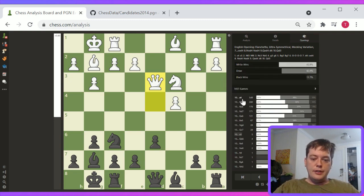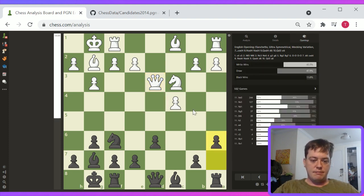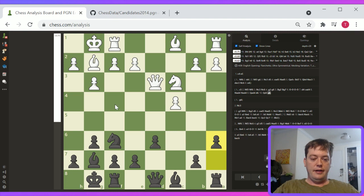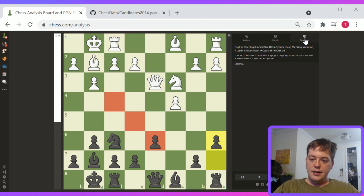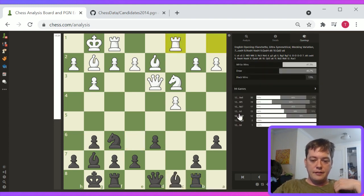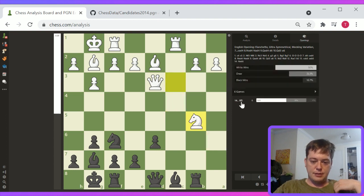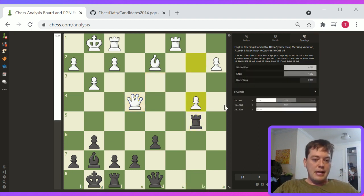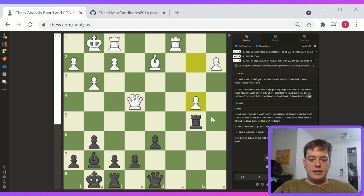I would play a quicker b5 here. This line looks good to me — c takes, c takes, knight takes, bishop f5. Then threats on this b5 pawn. This ends up being pretty solid. These pawns are connected and passed — that's dangerous for black. Material is equal; black's bishop is slightly better. This is a somewhat interesting simplified way out of the symmetrical English.